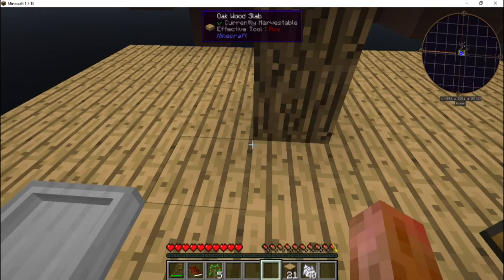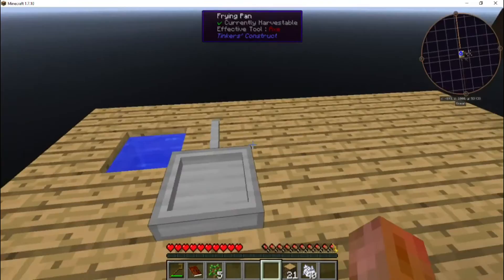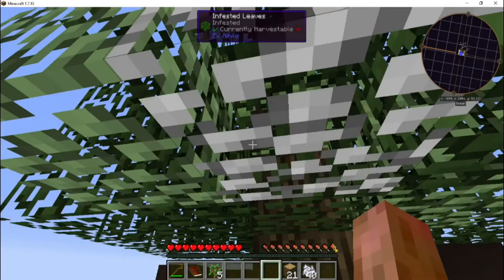We now have several chunks of wood. While you were gone I went ahead and looked up the oak barrel. We have one source block of water right here, but one source block is kind of useless in Minecraft. The only way to get a second source block of water is to build a barrel and catch rainwater when it rains. So we'll build a barrel, set it here by the other water, and hope it rains soon.